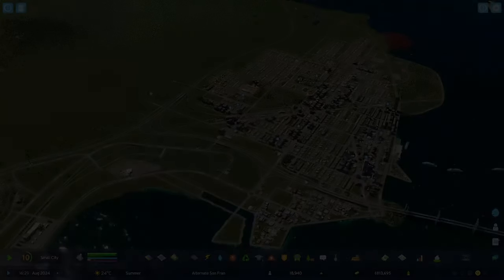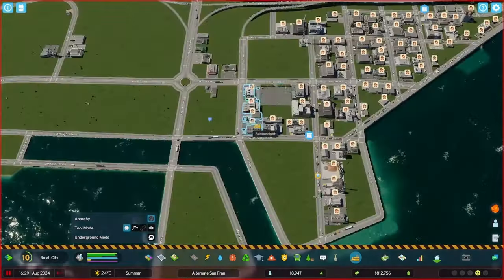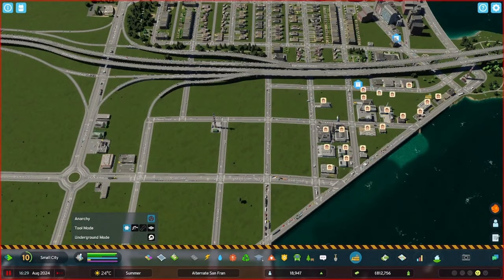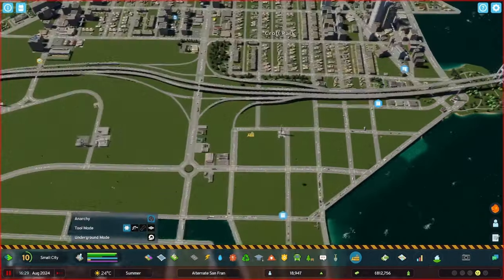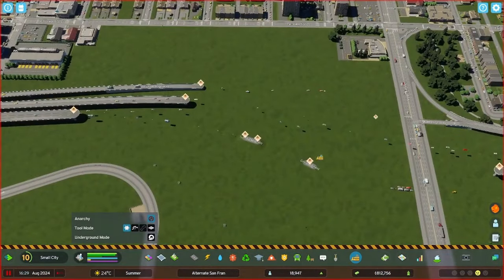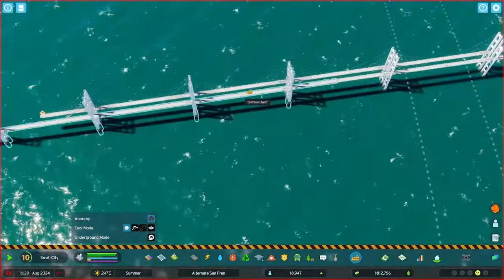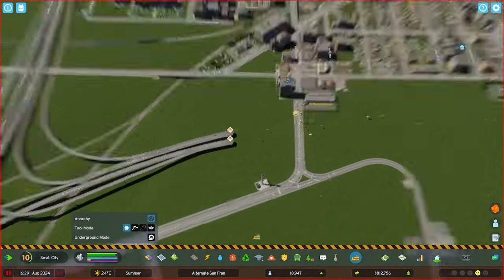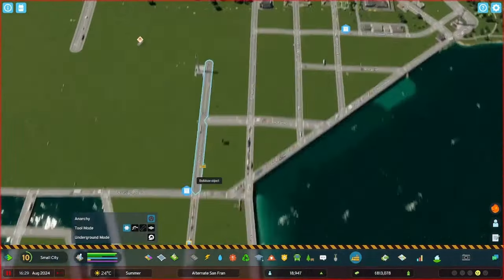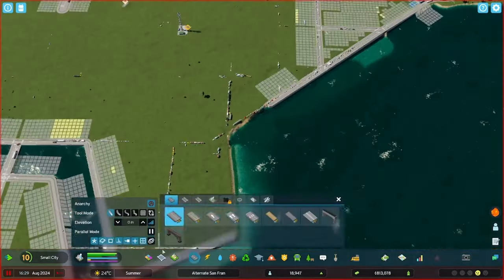We start this build off by demolishing everything in this area — a whole industrial sector. We don't really need that industrial sector anymore, not since we built our cargo hub area. I wanted to start the episode this way because ground pollution takes a long time to dissipate, so I wanted to give it as much time as I could to recede. And it's still not gone by the end of the episode — it just takes so long.